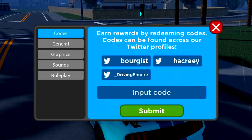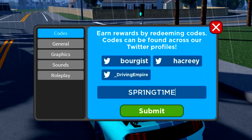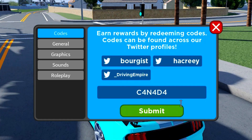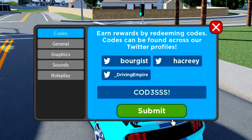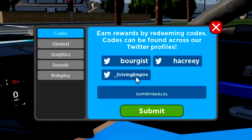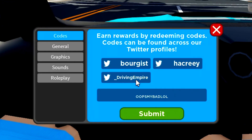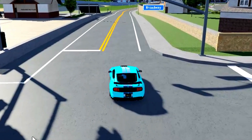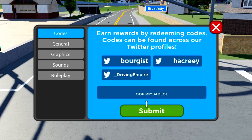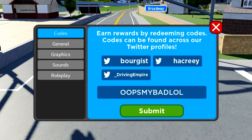Let's redeem every single working code, starting with the code 'abird100k', then 'springtime', then 'canada'. Enter that code in - I just need to remove the space. That did just give me some money. You also got the code 'oopsmybadlol' - enter that code in without the spacing. Remove the space at the start, there we go, enter that one in.